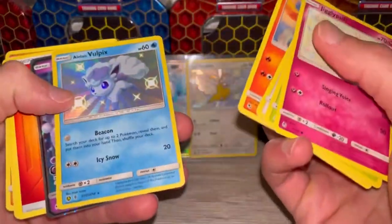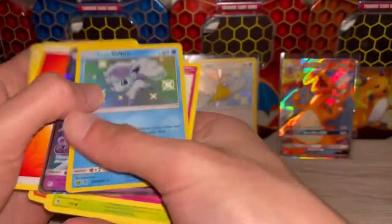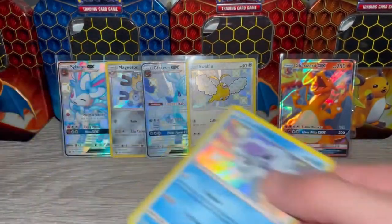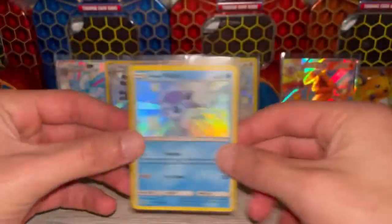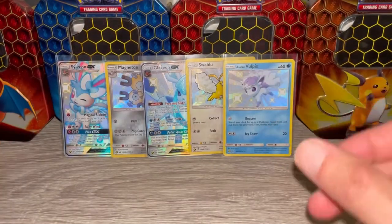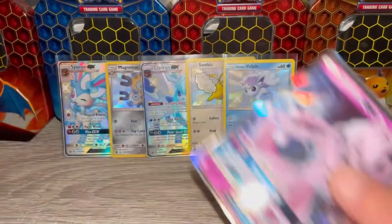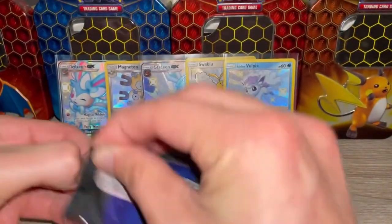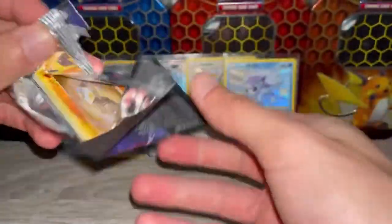Alolan Vulpix and a Mewtwo GX — not bad! So that is our fifth shining and we are about a quarter of the way through. The GXs I'll put to the side and leave the shinies in the background. The rate we're getting is about one in every three packs. Someone could let me know in the comments what the official rate is for shinies — there are 94 shinies in the set, so getting the one you want is definitely going to be difficult.